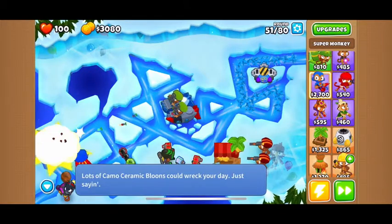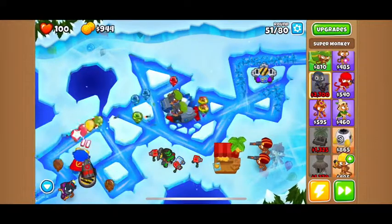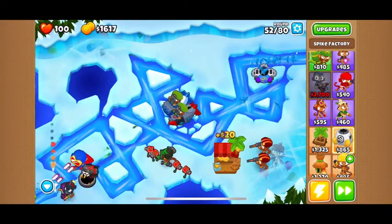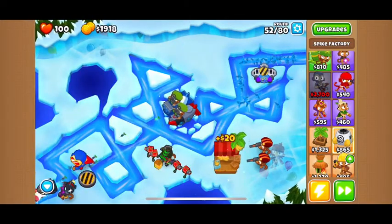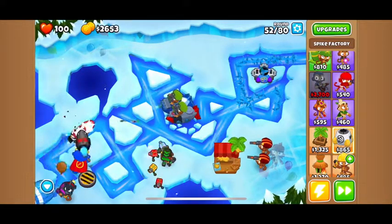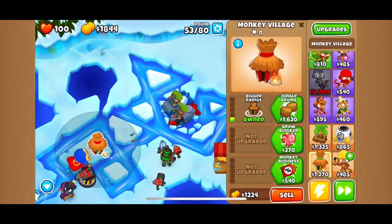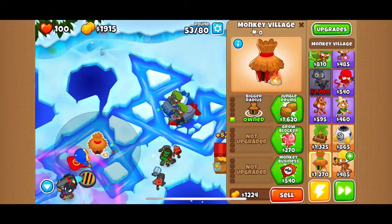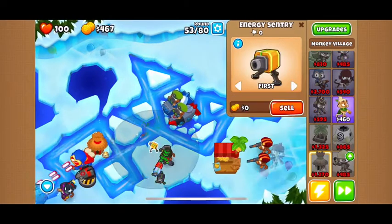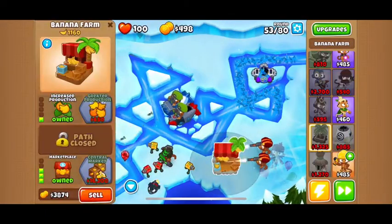Laser Blast, just because we need all the help we can get. Oh no — wave max right now! I'm gonna help this guy out. This hut gives the monkeys powers and helps them out. This thing gives you money — it's a banana farm, because this game is all about monkeys.